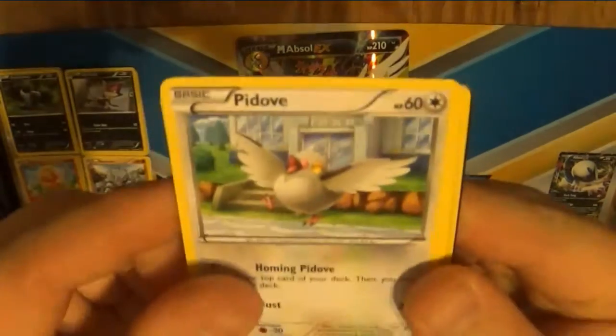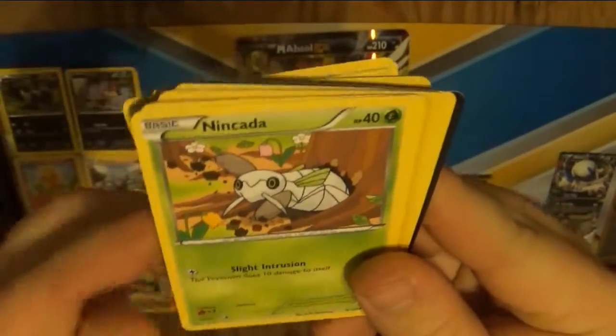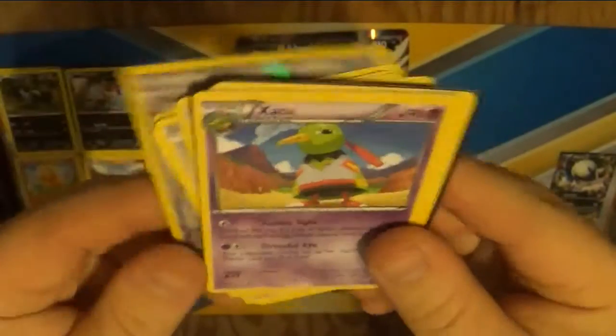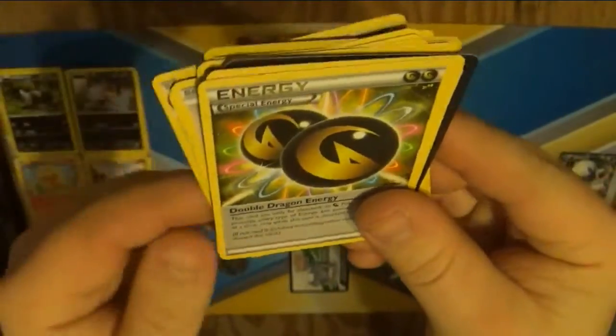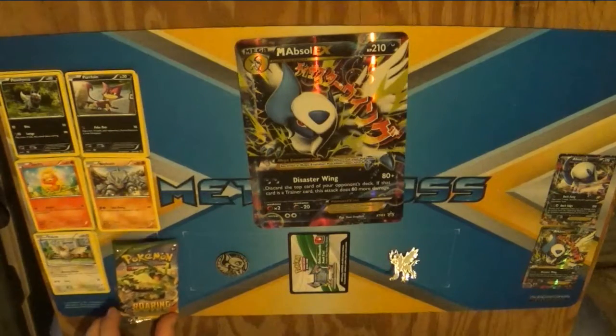There's a Peetov, a Swablu, a Wurmple. Ninkeda — I love that one. Binacle, Trainer's Mail. Zatu — I'm pretty sure I have that one. Maybe not, actually. Dustox? Double Dragon Energy, and a Latio Spirit Link. You know, nothing's gonna be able to top that after this.